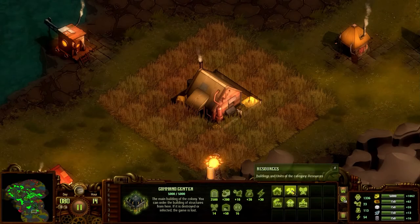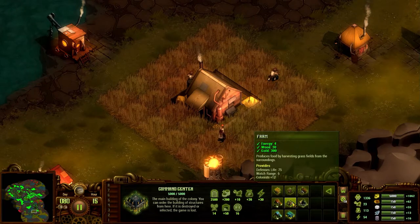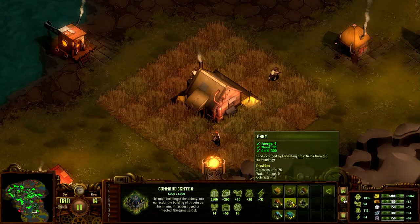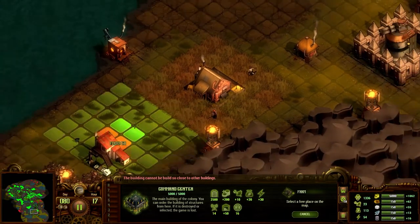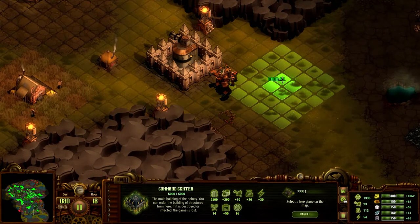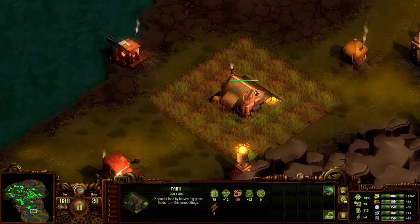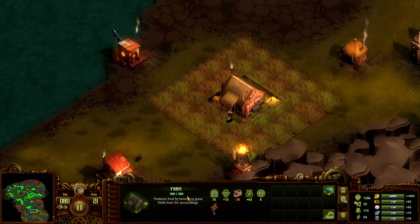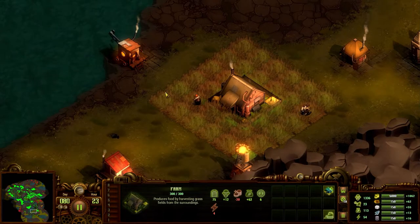On to farms. Farms require 4 energy, 30 wood, and 300 gold. They collect grain or wheat from the surrounding plains — they have to be placed on the field. The highest you can get from one is 64 food, and you can upgrade to an advanced one in later episodes. They have 300 health overall and 75 defence life until opened by zombies. They provide 12 colonists — note they are not workers.